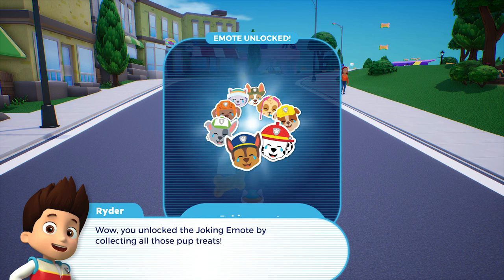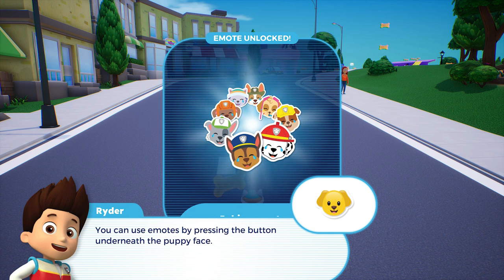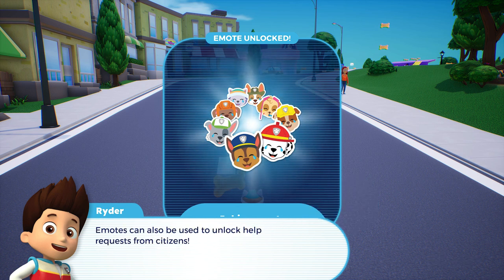Wow! You unlocked the joking emote by collecting all those pup treats. You can use emotes by pressing the button underneath the puppy face. Emotes can also be used to unlock help requests from citizens.